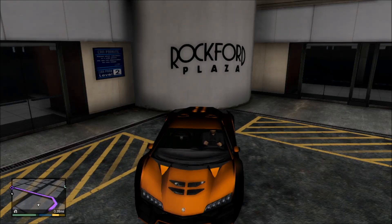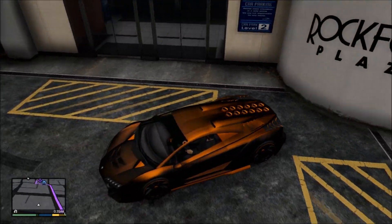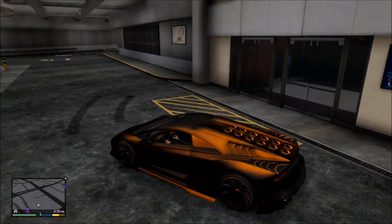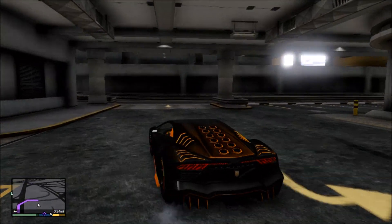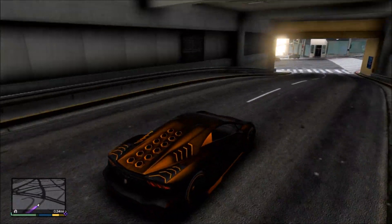Hey guys, what is up, Venomere here. Today I've got a little video for you — I'll be showing you how you can make the volcanic orange paint job for your cars in GTA 5 Online. But before we start, make sure you hit that subscribe button to stay up to date with all the latest and greatest GTA 5 content. Also if you like this colour, make sure you hit that like button — it helps me out a lot and shows me that you guys want more content. So without further ado, let's get down to business.